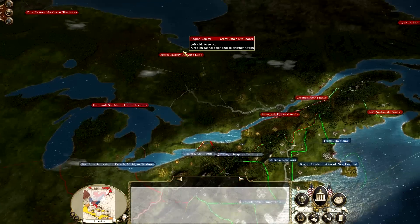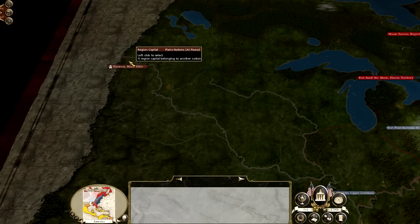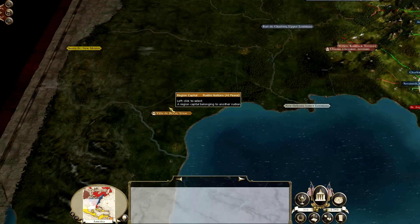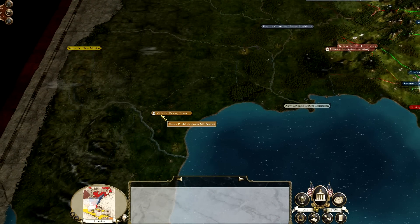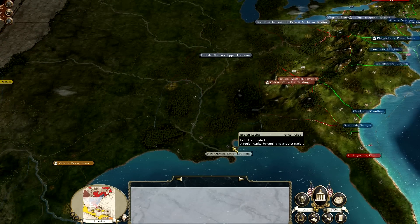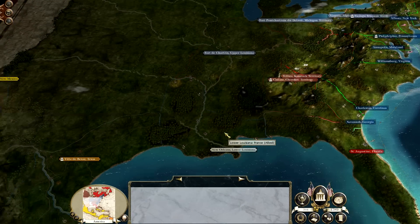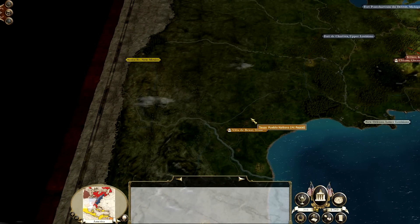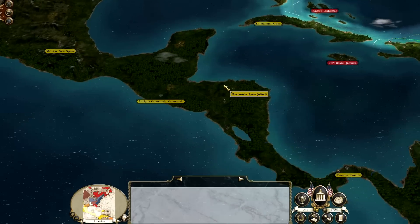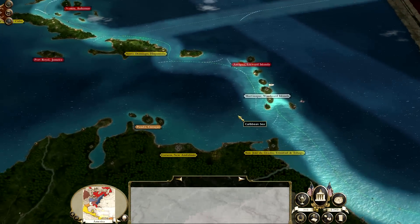Obviously we've still got the British in the north with Moose Factory and York Factory. The Plains Nations are actually allied with the French, and so are we, so we can't take that. But we're probably going to be able to take Texas - Villa de Bexa, I think that's how you say it. Lower Louisiana and upper Louisiana - we're going to be able to take upper, but not lower. And Spain, who's also my ally, holds most of Central and South America.